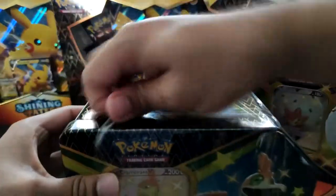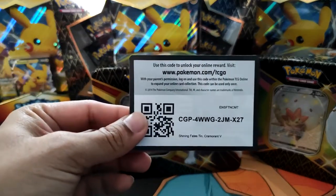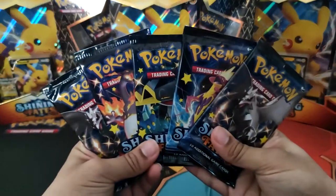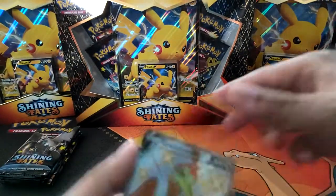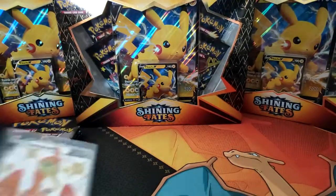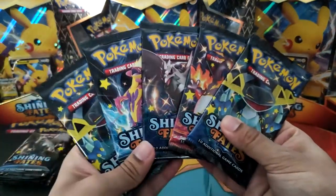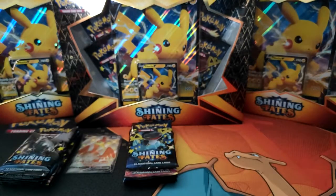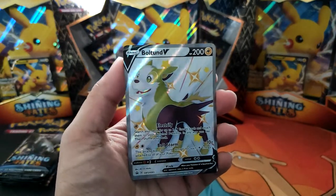I'm going to open them all at the same time rather than one by one. Here's the code card for Cramorant V, and then we got one of each pack artwork and an extra Cramorant. Here's the lovely shiny promo. Next up, Bolton — one of each pack artwork and an extra Dracapol this time. Nice looking promo card. I'm loving the promos for all the tins actually.